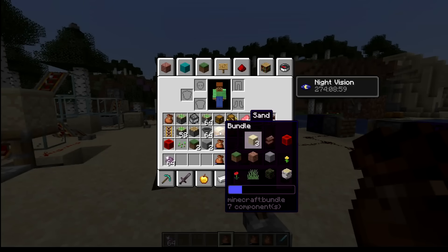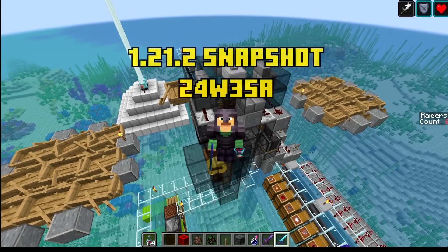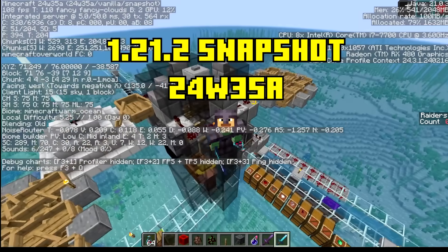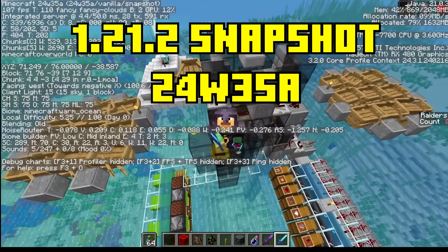Nerfs to raids, improvements to bundles, redstone changes, and much more. Hello there, Ray here, and we got a brand new snapshot for 1.21.2 upcoming Java Edition. This is 24w35a.